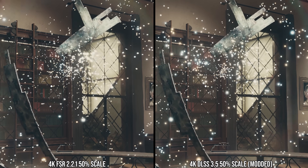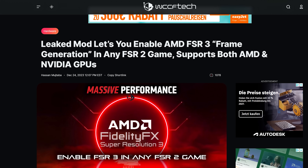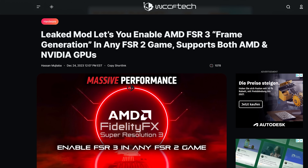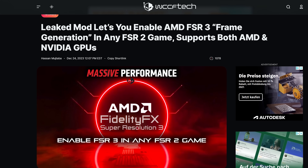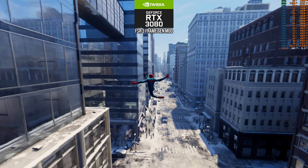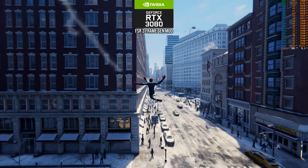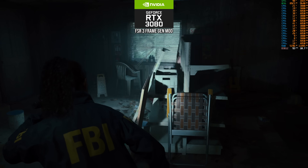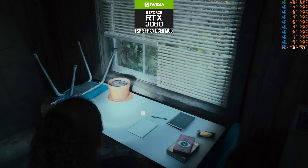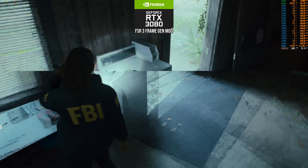Remember LukeFZ's mods for Starfield? They're working on something similar for FSR 3 frame gen and we're going to see it in many more titles in the near future. But in the meantime, thanks to Nukem, at least we have FSR 3 running on RTX 2000 and RTX 3000 series GPUs, whose owners may have been getting a little bit envious about all that frame generation stuff on RTX 4000 GPUs. This mod can help fulfill a very similar role for aging GPUs and help unlock some extra lifespan out of them.